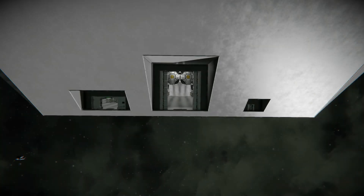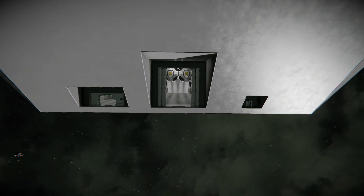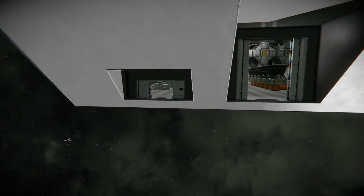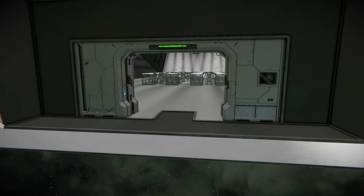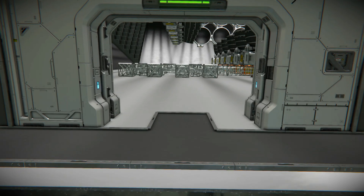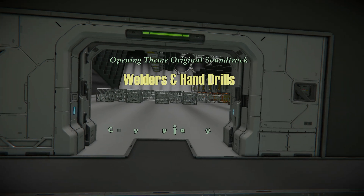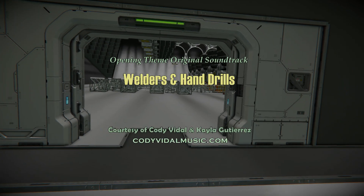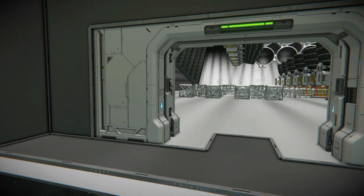We start with the lower engineering deck and the three doors I created. On the left is the pre-made hangar door. I do like this door, but it doesn't have a very big opening. It's only three large grid blocks wide and two blocks tall, which means I can really only fit relatively small, small grid ships through this opening. I can put my control pod through here and my small grid welder drone, but not much else.